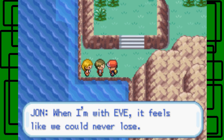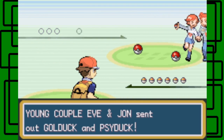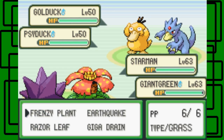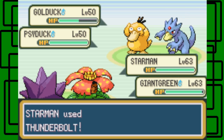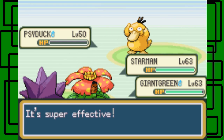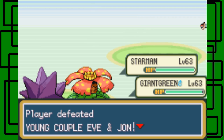John says: when I'm with Eve, I feel like we could never lose. Sorry, but she might lose right now because I'm a pretty tough trainer. Here's a young couple — Young Couple Eve and John would like to battle. Okay, a Golduck and a Psyduck. Let's choose Thunderbolt on the Golduck and Razor Leaf on both of them. Nice. The Golduck and Psyduck are both level 50 and they're both male. This Thunderbolt takes the Golduck out in one hit, which is nice. Giant Green can use Razor Leaf on the Psyduck like planned — since the Golduck fainted first, it's just gonna go to the Psyduck. And the Psyduck faints in one hit. Awesome. We defeated Young Couple Eve and John.